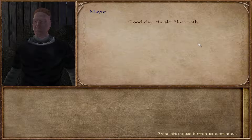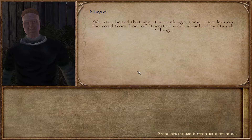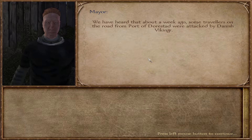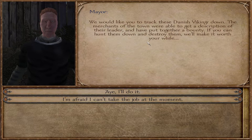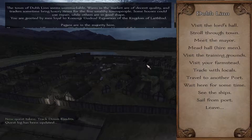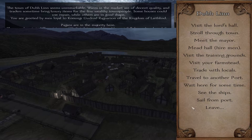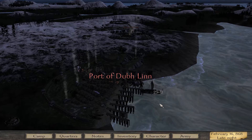Let's talk to the mayor again to ask if he has a job for us. He says that a week ago some travelers on the road from port Doorestad were attacked by Danish Vikings. He wants us to track down the leader and destroy them — there's a bounty on them. They are most likely on the southern route around the Isle of Wight on the southern tip of England.